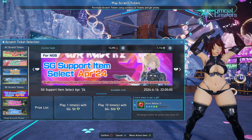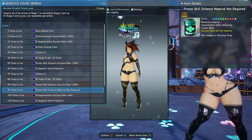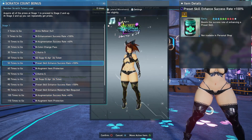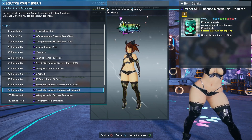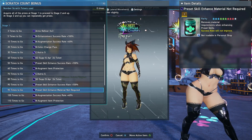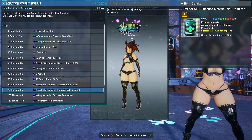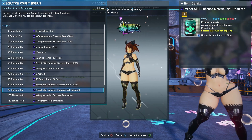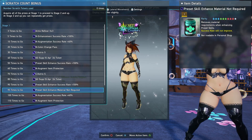This is another one of those support scratches where it takes a ton of star gems, but it's very worthwhile to get some of these rewards. Hopefully you have a nice stockpile of star gems where you can actually get all the way up to the tier 95 preset skill enhanced material — not required — because this is a really important one. It can allow you to take a fix on a weapon from like four to five, or an armor, and you wouldn't actually need a fodder or anything; you can straight take it from four to five with this item.